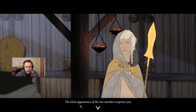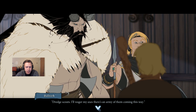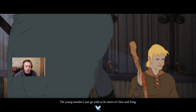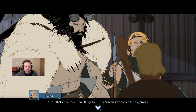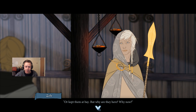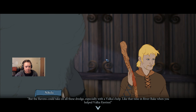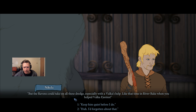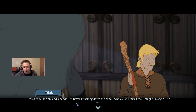'Going already?' The silent appearance of the two Menders surprises you. 'You were outside the walls — what did you see?' 'Dredge scouts at the ridge — an axis army of men coming this way.' The young Mender's eyes go wide. 'And if that's true, they'll level this place. The storm must have hidden their approach, or kept them at bay. But why are they here, or why now?' 'I don't care — we're heading for the mountains.' 'But the ravens could take on all these dredges, especially with the Valka's help. Like that time in River Rake, when you helped Dalka, Shoran.' Nickel's eyes light up: 'It was you, Shoran — a handful of ravens tracking down the bandits who called themselves Draga of Danglar.'